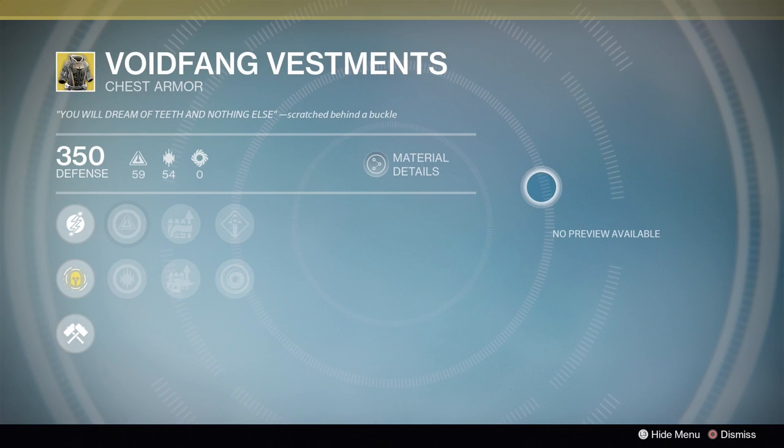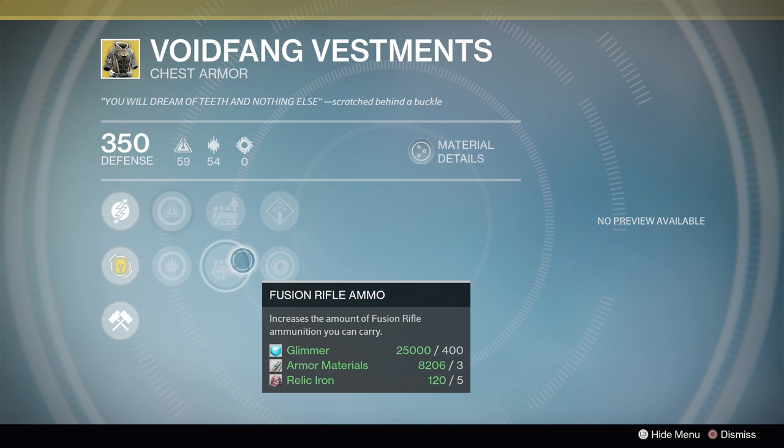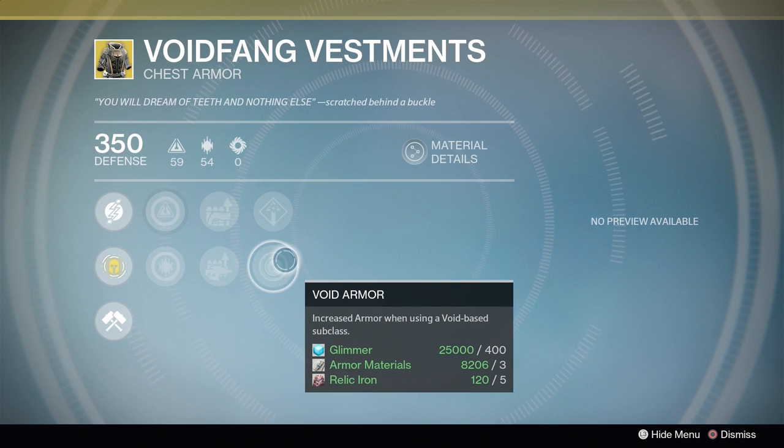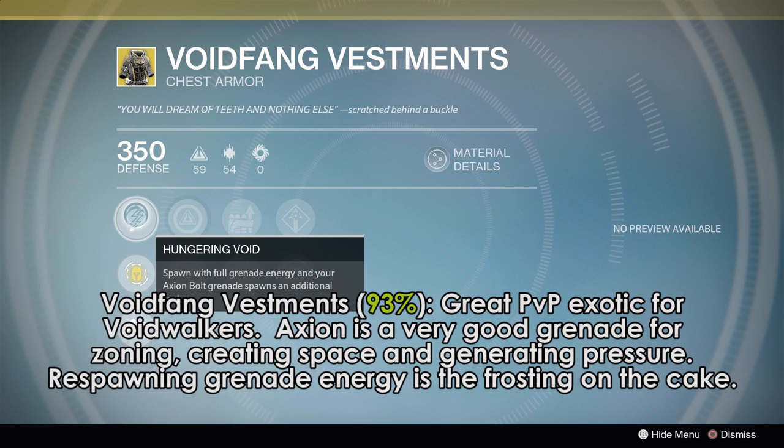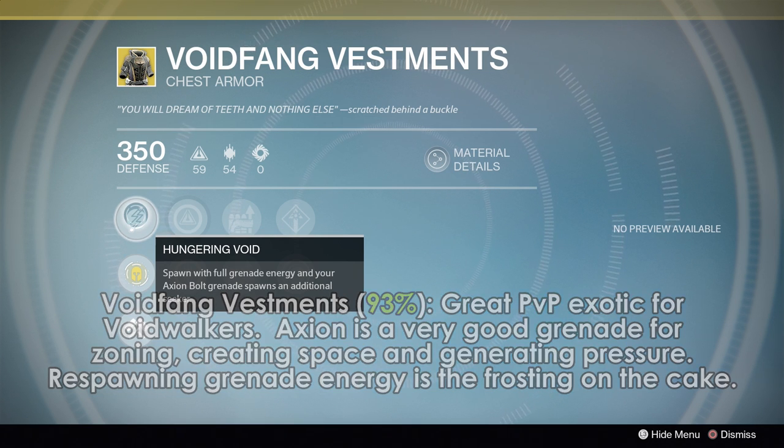Warlocks, you are getting Voidfang Vestments. Side bonuses include bonus hand cannon or fusion rifle ammo, and arc burn defense or void armor — which is handy considering the main bonus, where you get an extra seeker on your Axion Bolt and you spawn with grenade energy when you respawn from death. Axion Bolt is up there in terms of most annoying grenades, so why not make it even more annoying with these robes? Respawning grenade energy is an incredibly good, if boring, bonus — making Trials an absolute nightmare for the enemy team. In PvE, Axion Bolt isn't as strong as I think it should be, and you're probably not dying a lot in PvE, so this loses value in most PvE activities unless there is Void Burn.